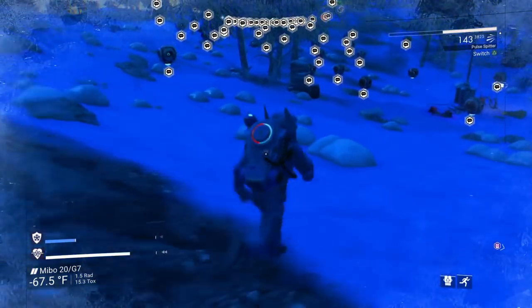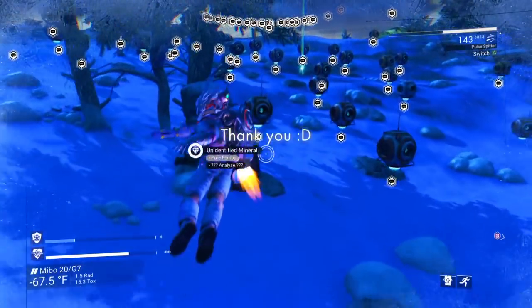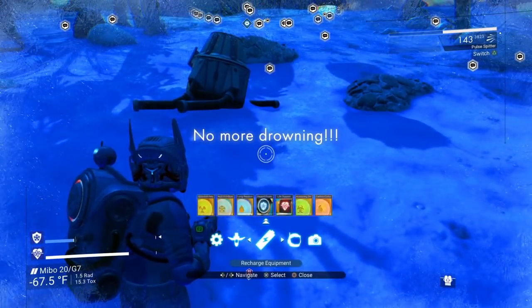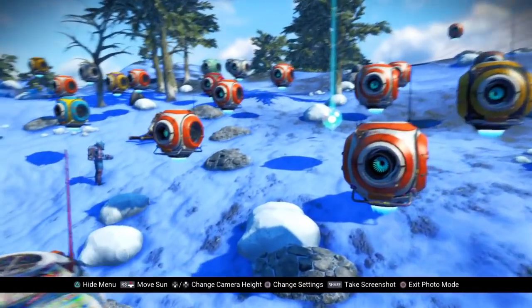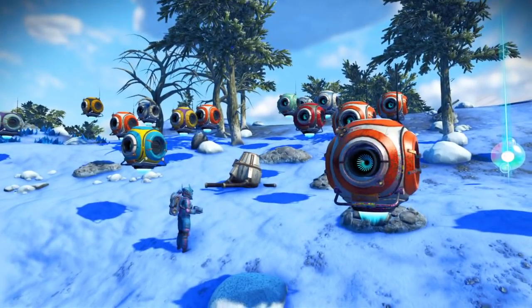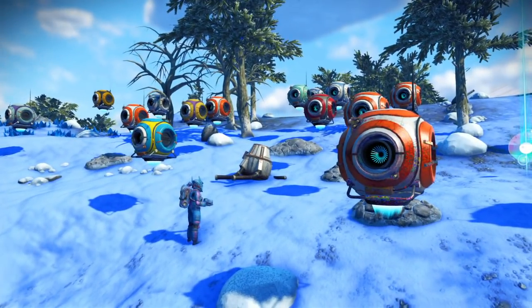So I'm going to end the video here so I can show the comm stations and the device in the thumbnail. This has been how to get an S-Class underwater breathing module. I have been Mac — thank you for joining me for a day, and remember, everything is going to be okay.